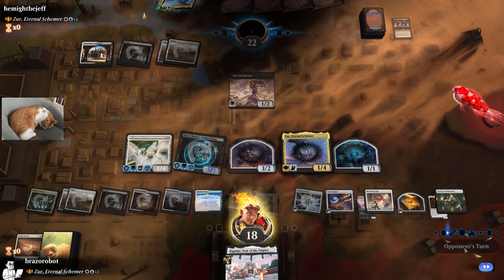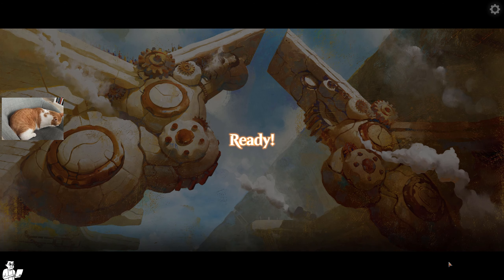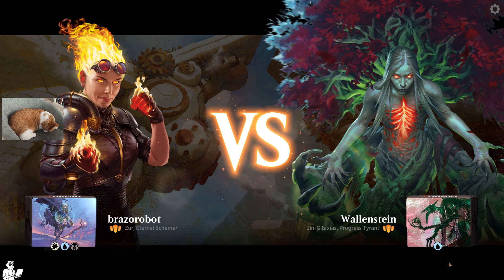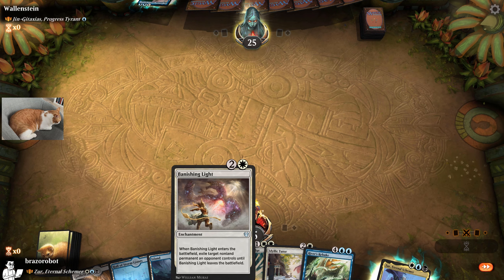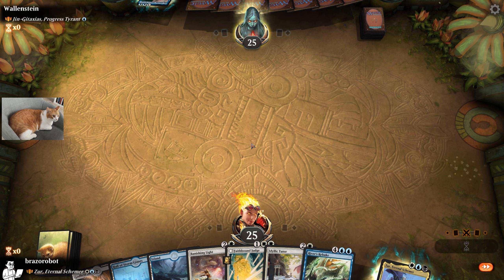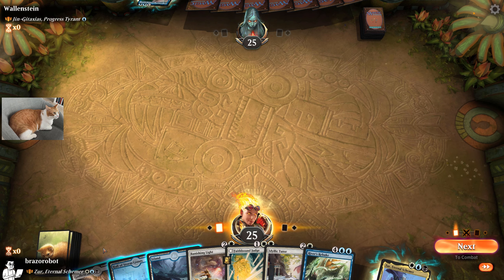Yes! Nice, we got it — on the draw! Friends, this will be our last round playing Zur — we have so many decks to play, so we're keeping this one short. Going up against Jean Gitaxias, mono blue. We go first and it looks good. We are all about attacking with our enchantments — we've already attacked with Vanishing Light and Black Market connections, all thanks to Zur. That's so hilarious.